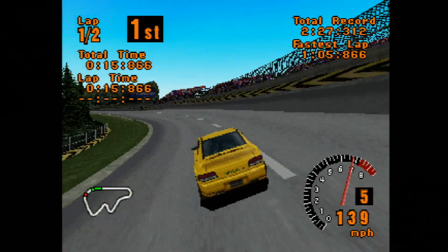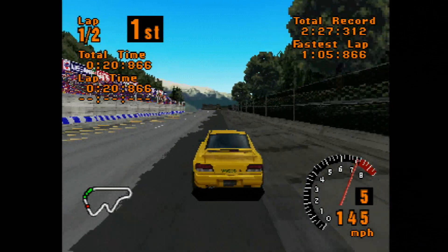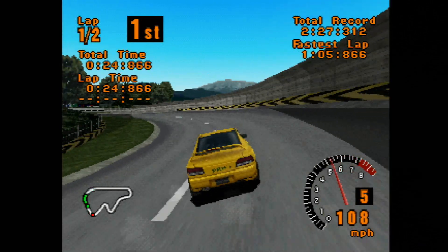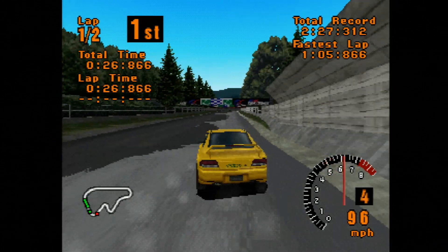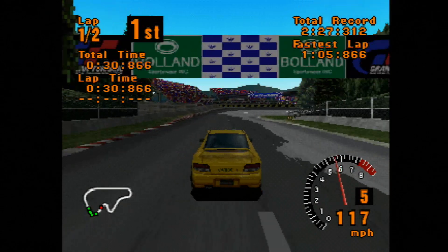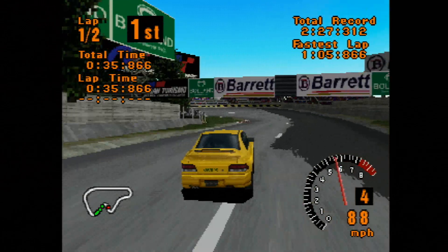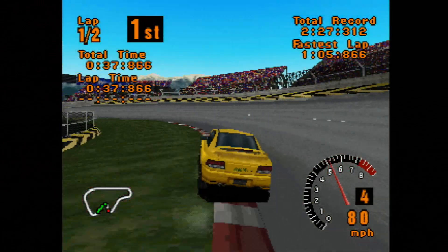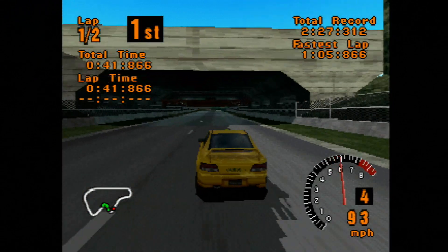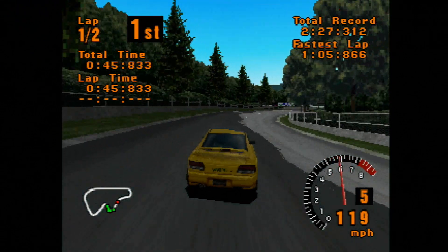GT5 players will notice a lack of a giant bridge — where'd it go? Well, in between the time this game was created and Gran Turismo 5, there was a massive earthquake which opened up a huge fissure in the middle of this fake earth, destroying the track. They needed to build a bridge over it, so they did. However, because of poor subcontracting, many robotic laborers lost their lives building that bridge, so every time you drive over it in GT5, pour a 40 out the window of your speeding car in their honor — it'll increase your chance of winning.